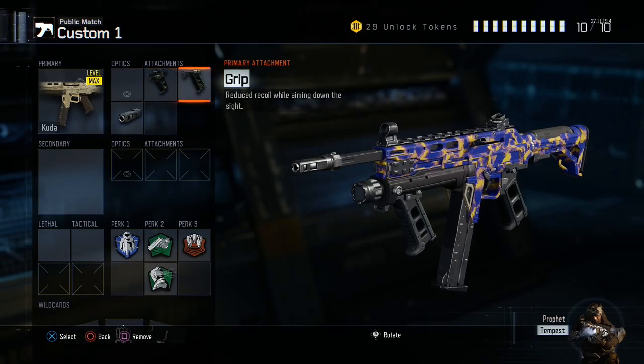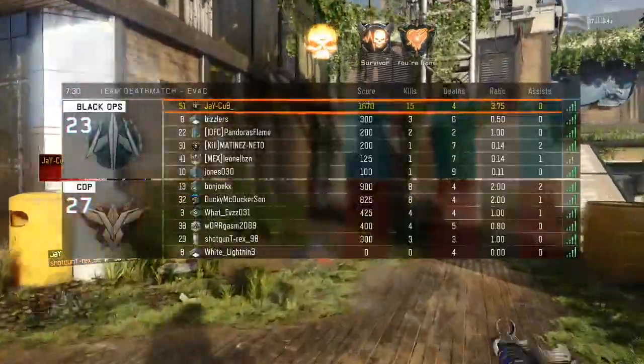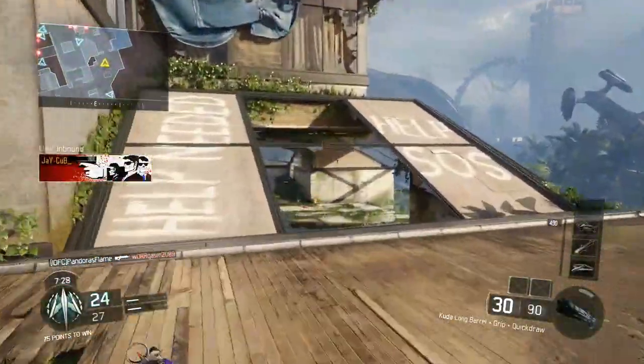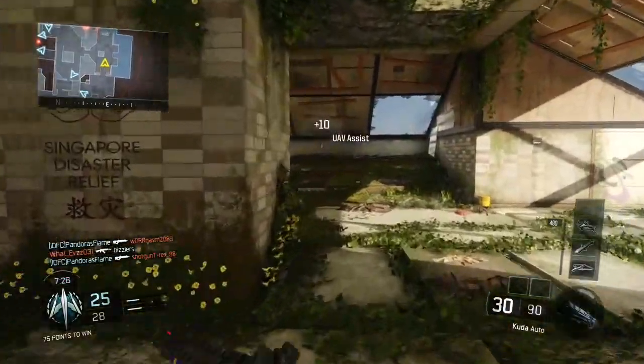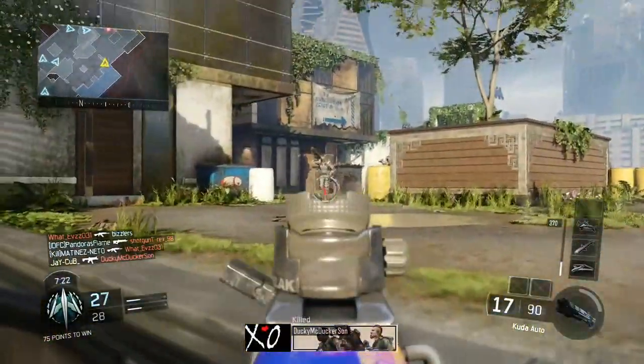Submachine guns tend to have more recoil than assault rifles. And for the third and final attachment, we are rocking Long Barrel. Just like Grip, you pretty much want Long Barrel on every submachine gun, because submachine guns often have less range than assault rifles. When you put Long Barrel on, it enables you to win more gunfights as you would with an AR.